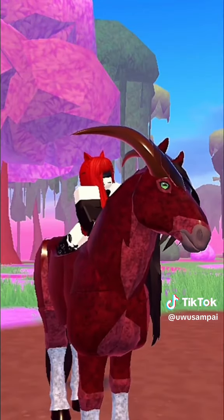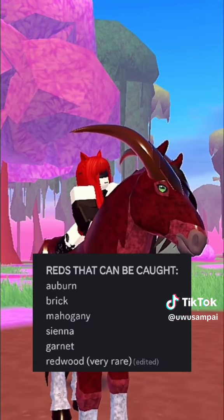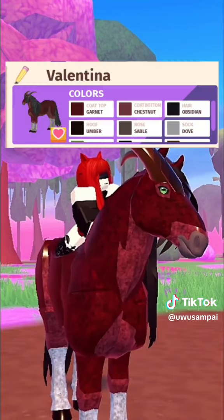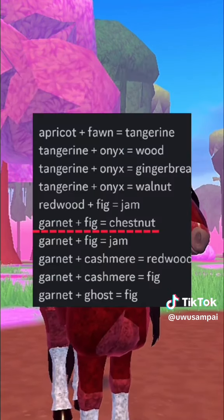So if we follow the charts provided, based on my horse's coat colors, the top coat is garnet, which can be caught. The bottom coat color is chestnut, which means you need to combine garnet and fig to get chestnut.